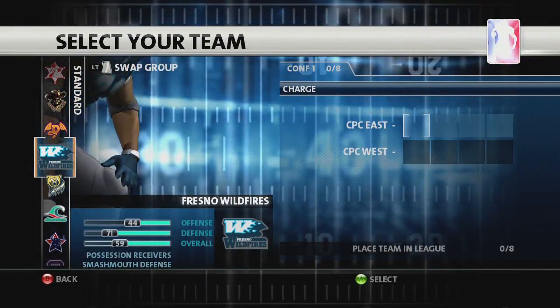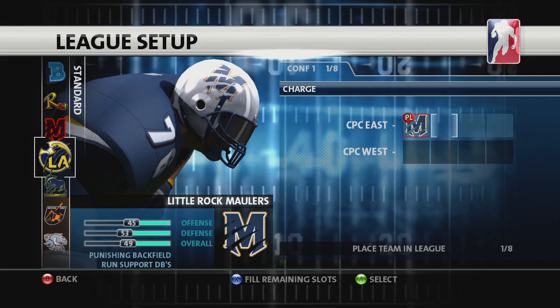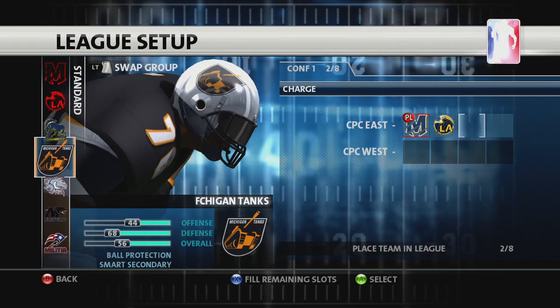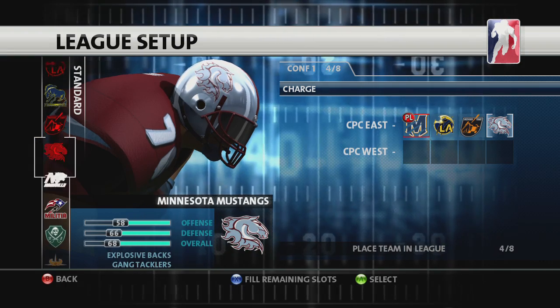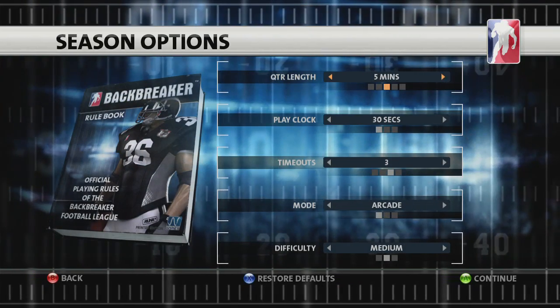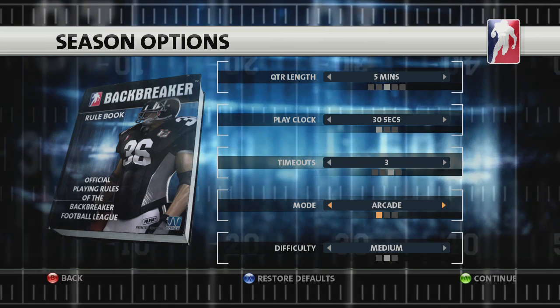Now select your team. You can use a default team or one of your own creations. In either case, Season mode stores a separate copy that you can develop over time. You can manually fill the remaining league team slots or use auto-fill. Seasons can be customized just like exhibition games, including quarter length, play clock, timeouts, mode, and difficulty.